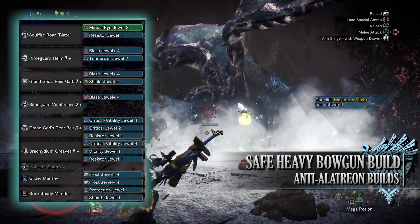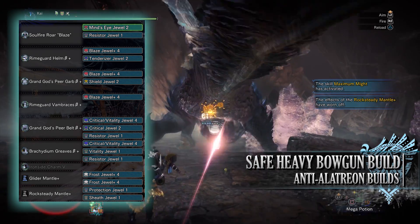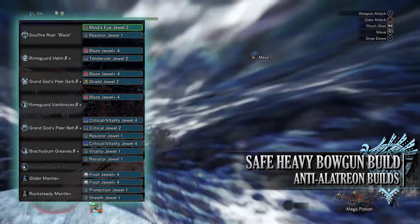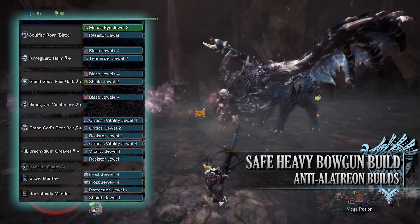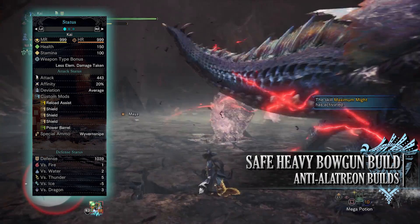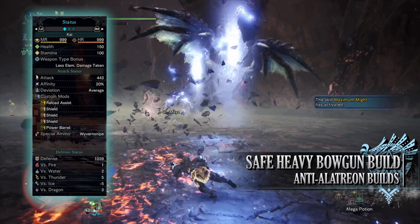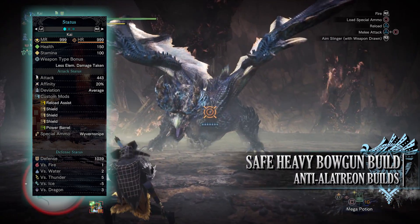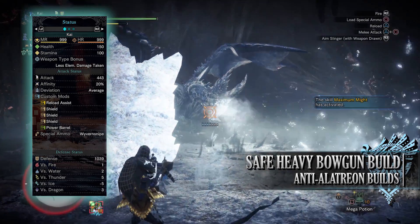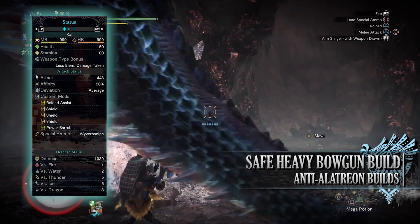For the remaining jaws I've gone for Vitality Jaws for Health Boost, Resistor Jaws for Blight Resistance, Critical Jaws for Critical Boost, a Shield Jaws for Guard Up, Tenderizer Jaws for Weakness Exploit, a Mind's Eye Jaws for Ballistics, and then on the mantles I've gone for Protection and Sheathe Jaws. With this setup you should have 150 health and 100 stamina, which becomes 200 health and 150 stamina on a hunt with consumables, a raw attack of 443 with 20% base affinity — getting to 100% when accounting for Maximum Might and Weakness Exploit. You have average deviation. For custom mods I've gone for Shield Mods, Power Barrel and Reload Assist. Special ammo is the Wyvern Snipe. Defense is a strong 1039, solid against every element except ice.